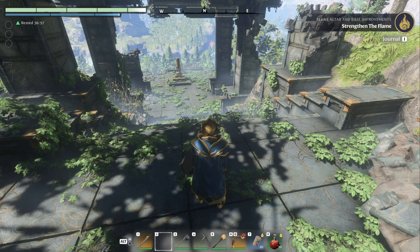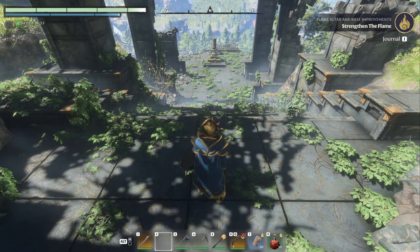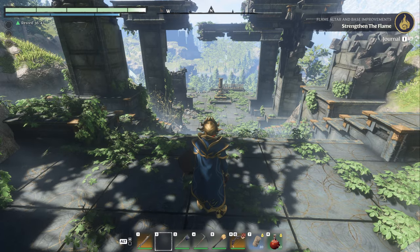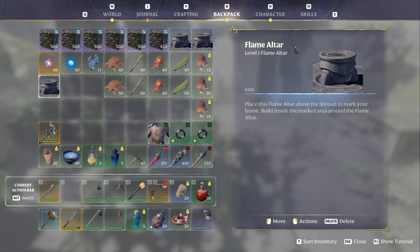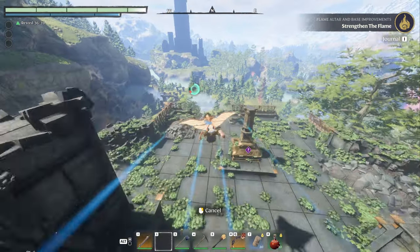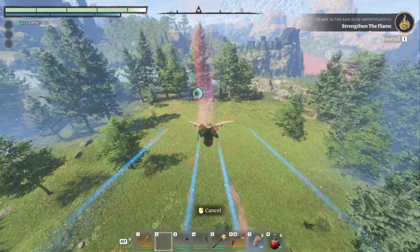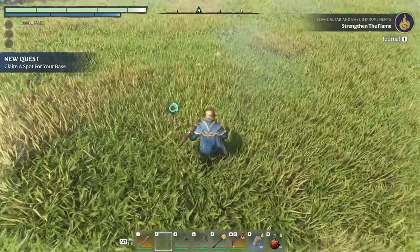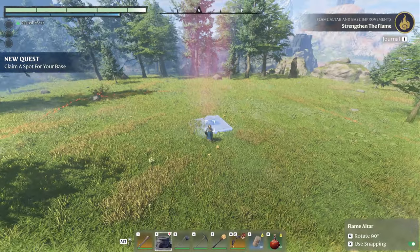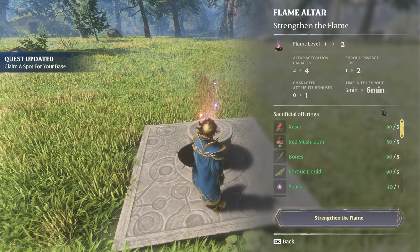Welcome back. Today I'm going to show you the results of my testing on whether you can move your flame altar — this thing right here. Let's say you have upgraded this. I'm going to show you today that it does in fact allow you to work, so we're going to come down here and place a flame altar. It's where the game tells you to place it when you come down.